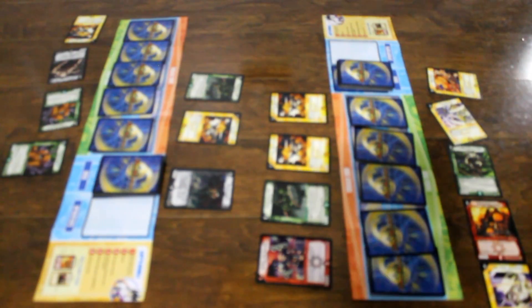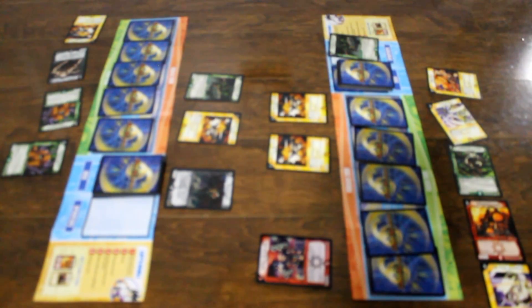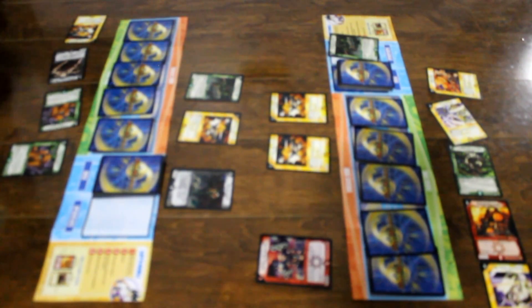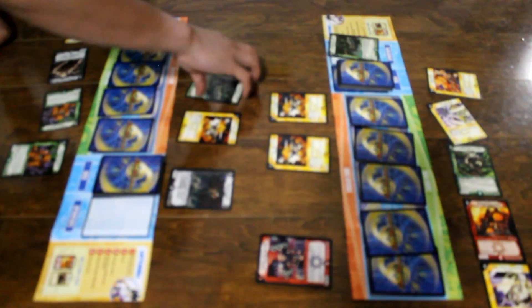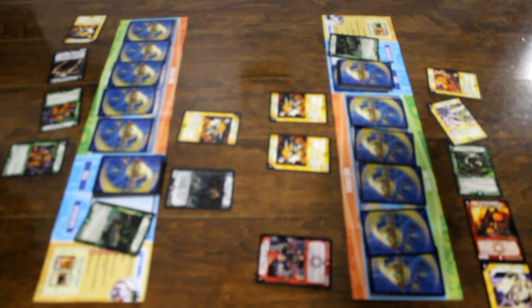I charge mana. I summon Rotus the Traveler. I activate Rotus the Traveler's special ability — I sacrifice Wartime Royal. Sacrifice Royal. Just like royal beings, I sacrifice Rotus the Traveler. Summoning sickness. His move is done.